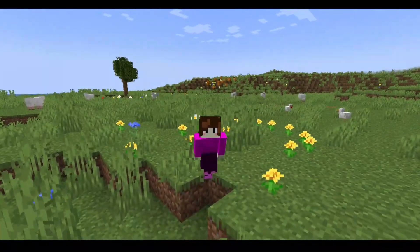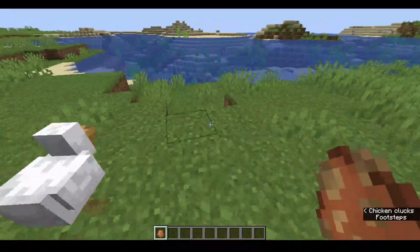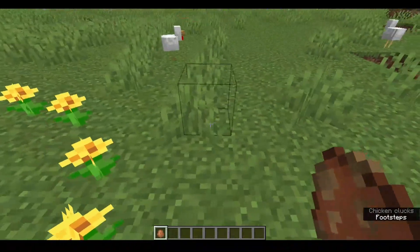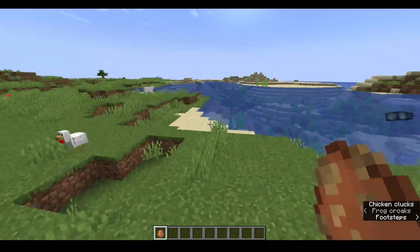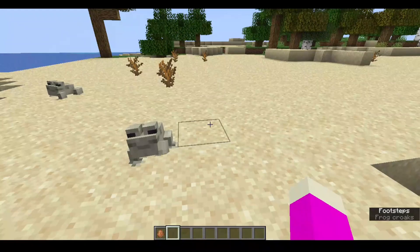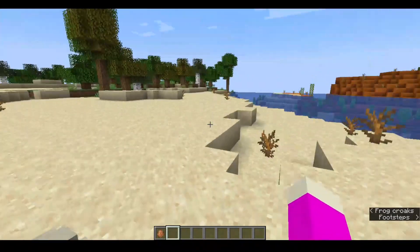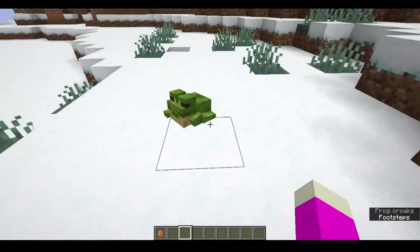Today I'm going to be telling you everything you need to know about frogs in Minecraft 1.19. The first thing you need to know is there are three types of frogs. First we have the orange ones, which generate in most biomes. There are also tropical frogs which generate in deserts and jungles and most biomes like that. And there's also snowy frogs which are green.